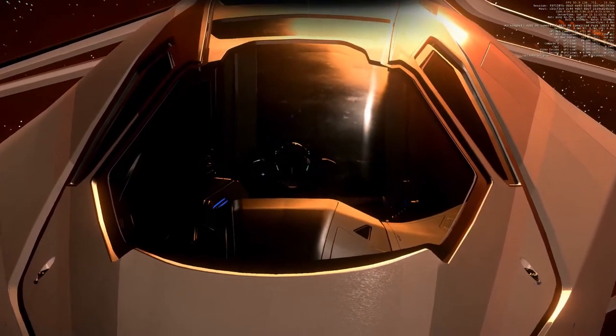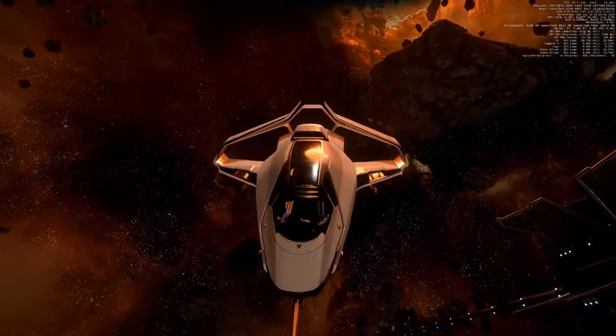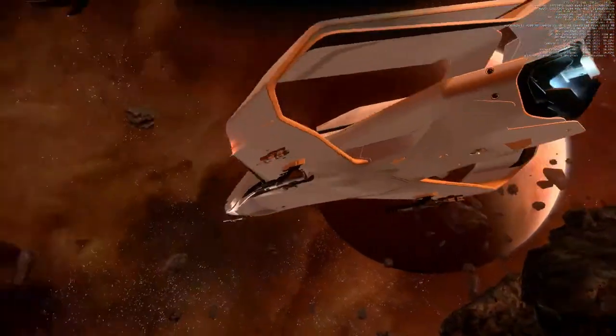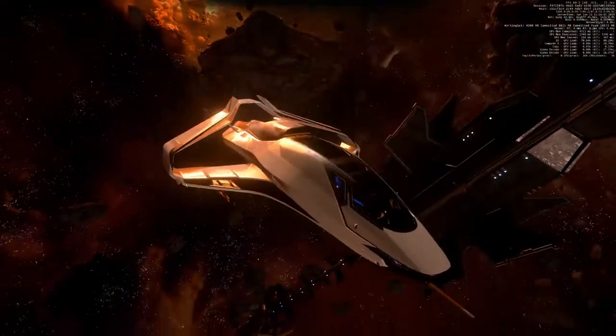Greetings fellow citizens! Today we are testing the Origin 300i. She is a fighter, she can transport cargo, she has a bed and she has a kitchen corner. What more can you ask for? And she is very beautiful.